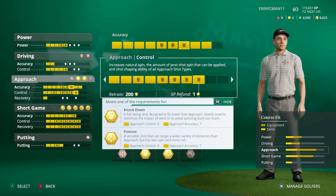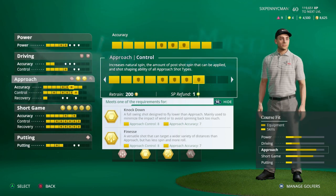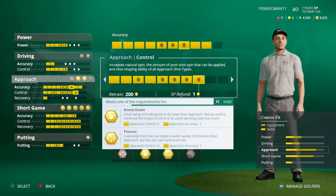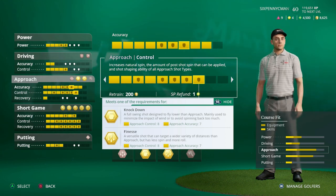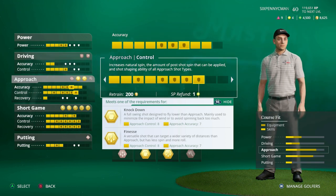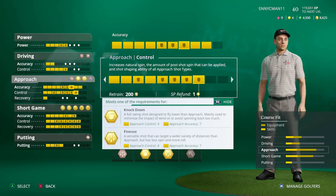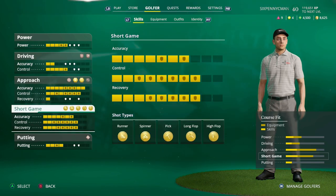I recommend getting the finesse shot upgraded to gold. To upgrade finesse from silver to gold, you need approach control 8 and approach accuracy level 7. As you upgrade shot types from bronze to silver to gold, that accuracy dispersion zone gets so much smaller — that's why it's key to upgrade the shot types you use the most. I use the finesse shot constantly so I need it at gold.